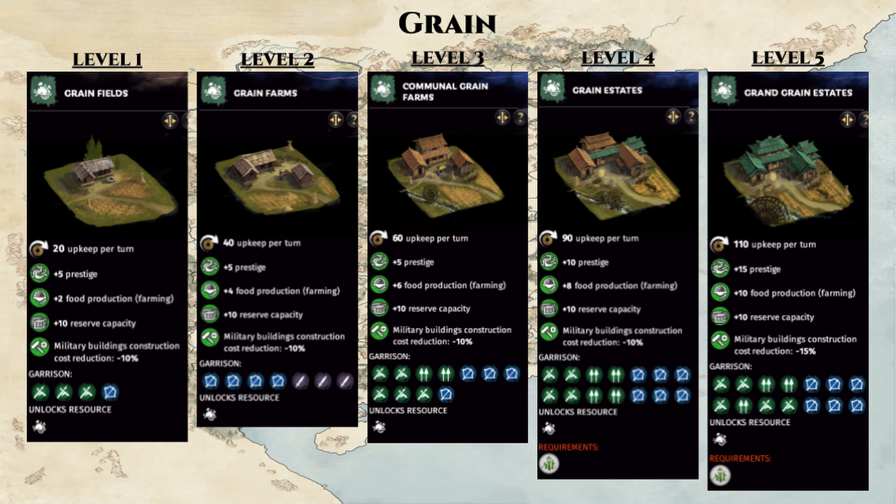We can start with the farmland. This building chain shown here is quite straightforward with no branching. As you level up the farmland building chain, you gain more and more food with an increasing upkeep cost. So in terms of generating income, the farmland county is a negative contribution.